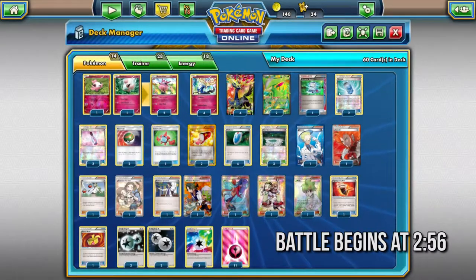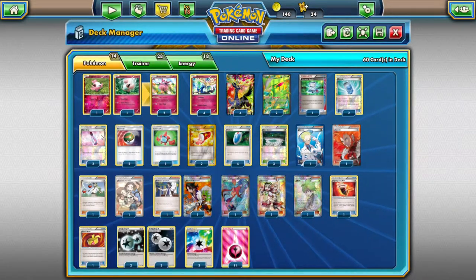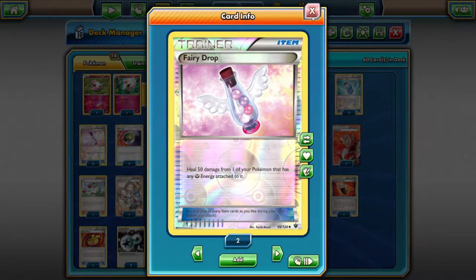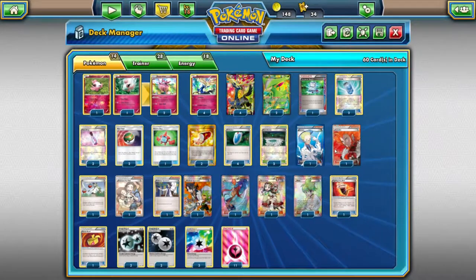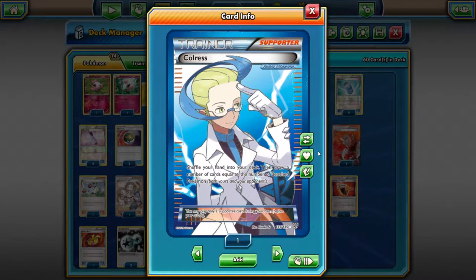With a bunch of Evo Soda to get Aromatise and to play fast. Fairy Drop — I used to run Max Potion, but I replaced it with Fairy Drop. I think it's a bit more efficient. I think everything else is pretty stable. I have Colress. I love Colress. This is an expanded deck and I run Colress in almost all of my expanded decks just because I really miss this card so much.